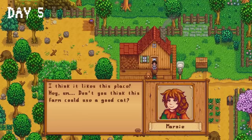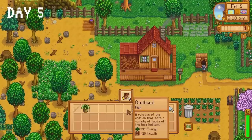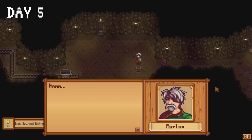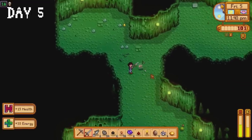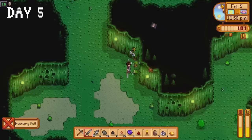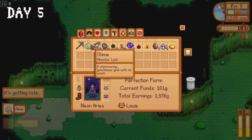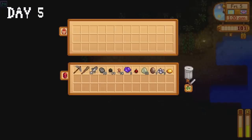Marnie visits us on day five and presents us with an interesting proposition — we can adopt a cat. I immediately say yes and welcome Louie the cat into the family with open arms. I toss some fish into our shipping bin and harvest the parsnips. Armed with a pickaxe and some chubs, I meet Marilyn in the mines who gives us a rusty sword. The entire day is spent in the mines, and we reach new levels of bad luck as floor 18 ends up being a monster only floor. One of the slimes dropped a wood club — an absolute game changer. Armed with this and sheer willpower, I defeat the rest of the monsters and eventually make my way to floor 20, passing out on floor 22.